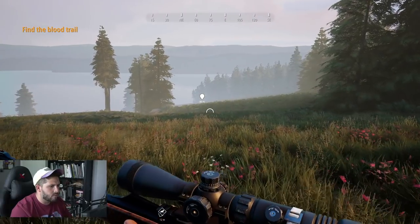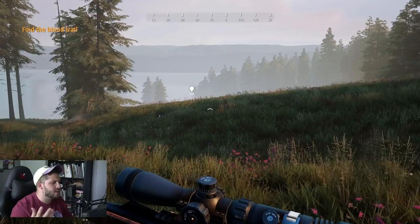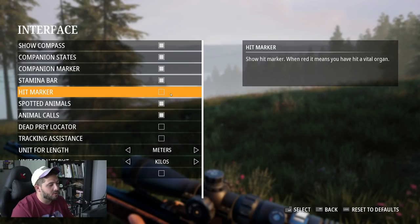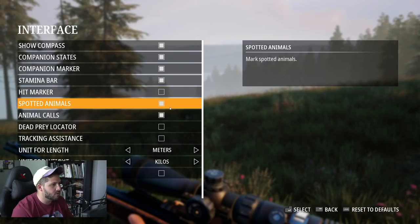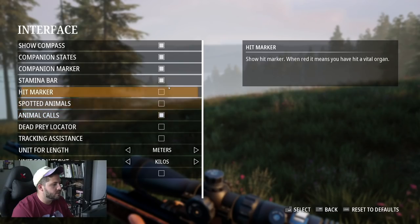You did so good sitting under the stand. Well done. Let's go find the blood. You'll hear this all the time: can you turn off the indicators, companion marker, stamina bar, hit marker? You can turn off the hit marker. You can turn off spotted animals so you can make it as realistic as you want.